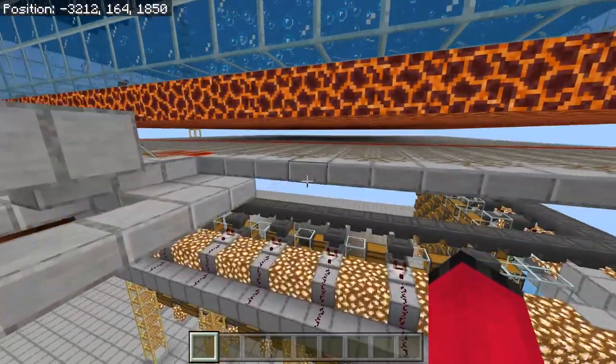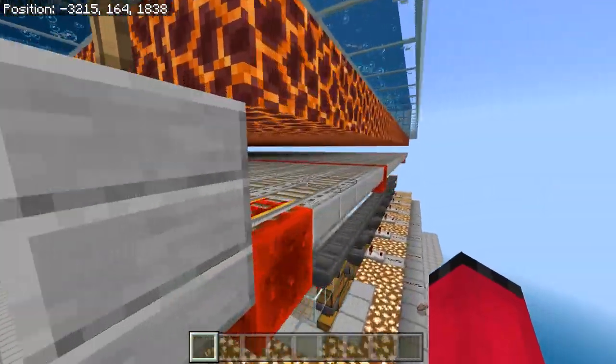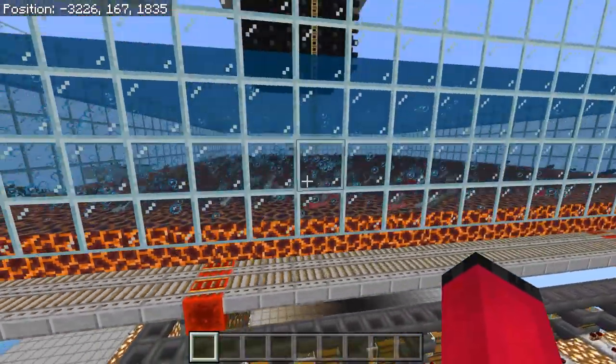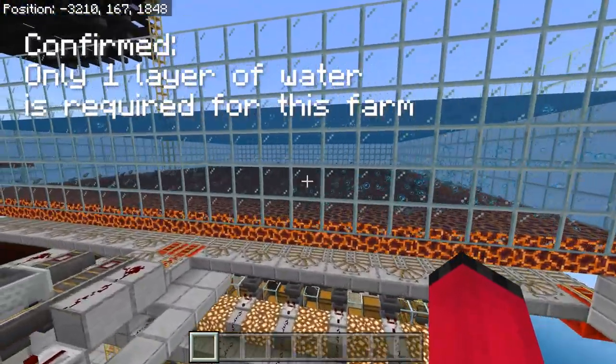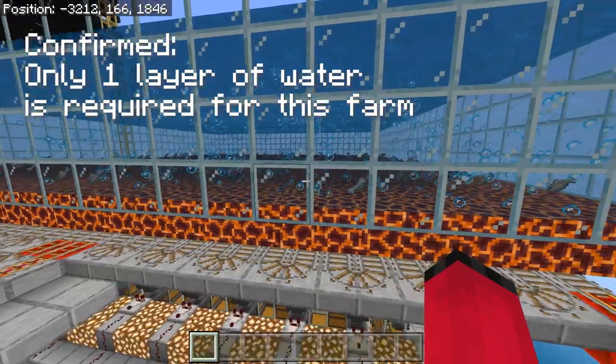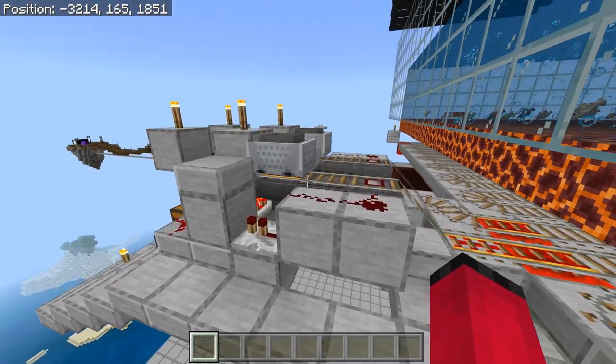This is actually a really easy farm to build. All it is is a platform full of rails which basically loop around with magma blocks on top and a couple of layers of water. We've actually done four layers of water — I don't think you need that, I think you only need a couple of layers, you might only even need one layer of water. Then we've got a couple of hopper minecart unloaders.